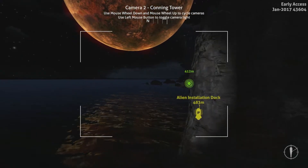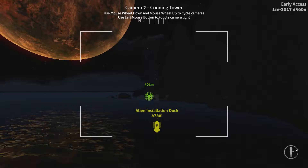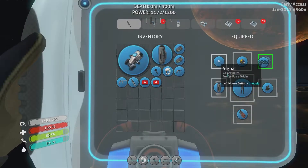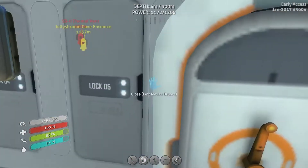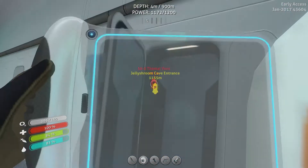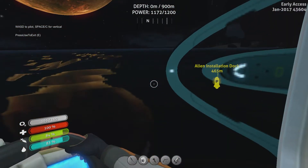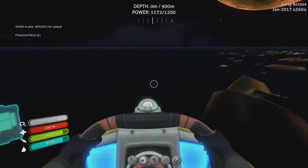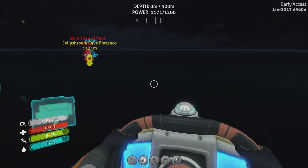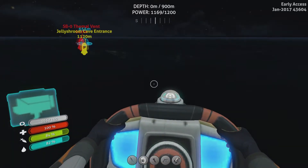So that's the alien installation. Let me go ahead and turn that off — take that off and go put it away. Okay, so we're gonna go southwest, approximately 700 meters down.